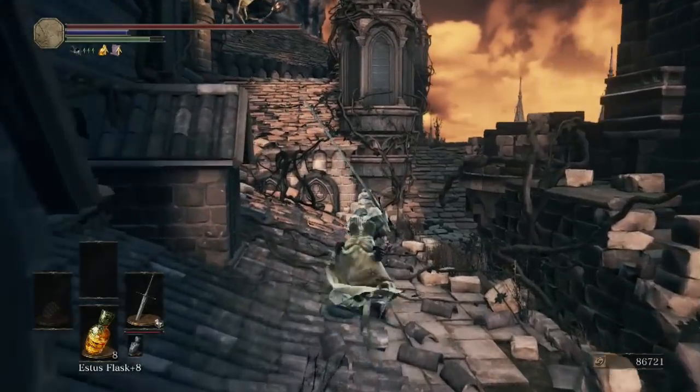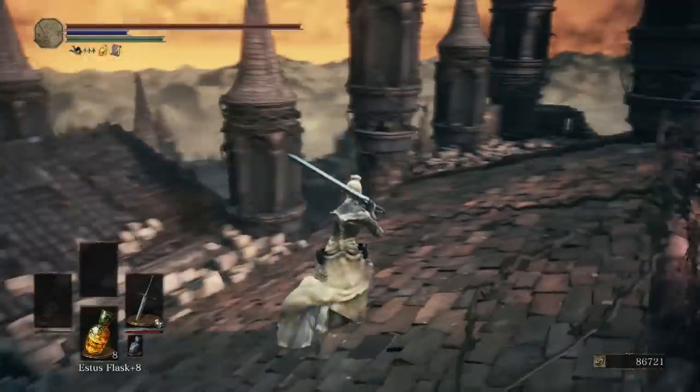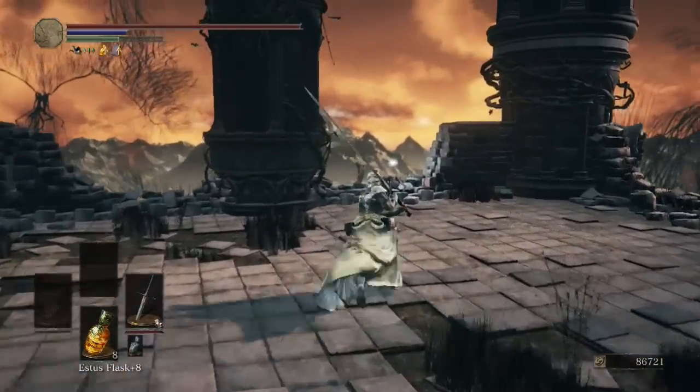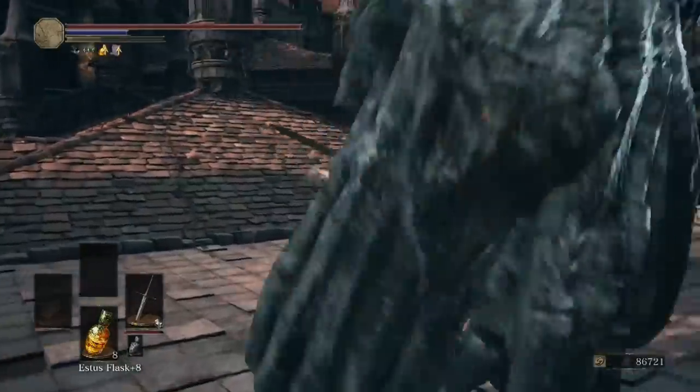On the rooftops, instead of heading forward we're going to come over to the right where there's an item, but we'll be ambushed by a gargoyle. Be careful and try to finish him as fast as possible.